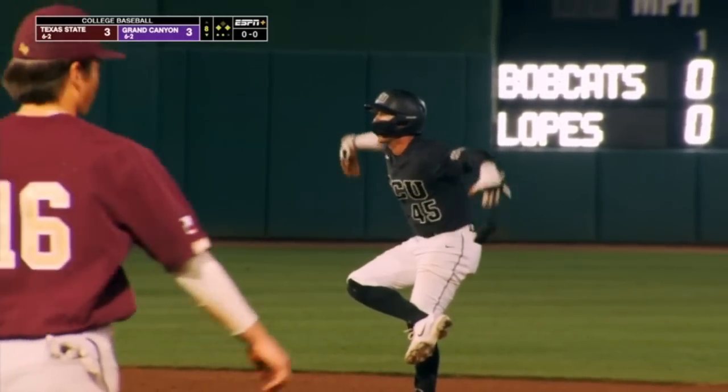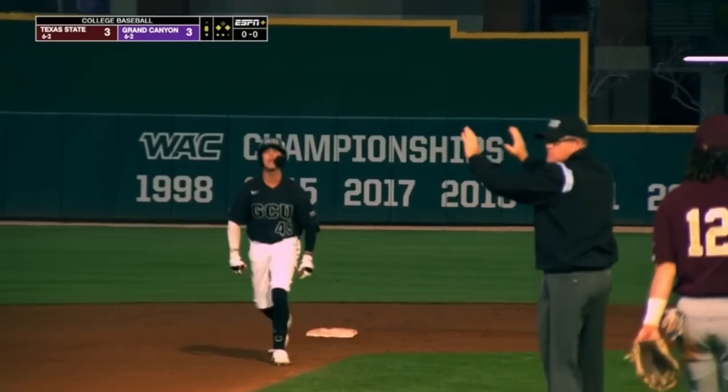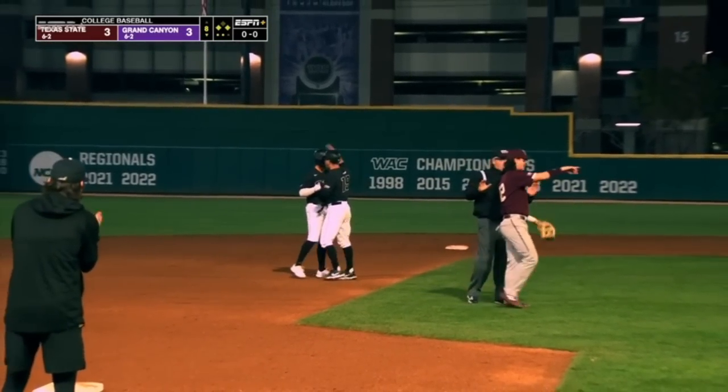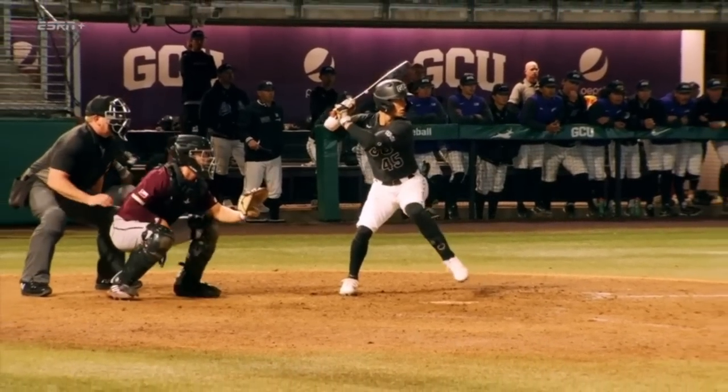Wow. Deal always pulling that ball down the left field line — he sees the off-speed, throws the hands at it, gets it down the right field line. We're at a tie ball game. Eighth inning magic — the Lopes have it.